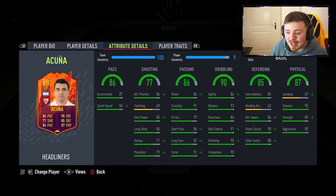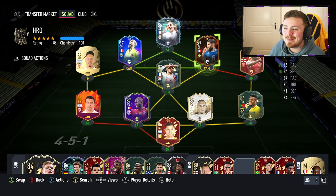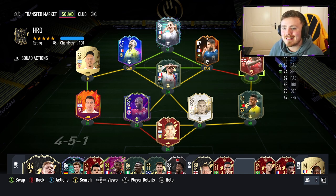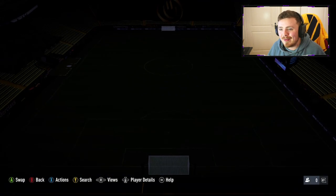Player traits: flare, outside the foot shot, and one CPU AI trait. The card looks really solid for 140k. Is he that cheap because of the pace? We'll check his price again at the end of the gameplay. For the chem style, it's a no-brainer — there's only one answer: chuck a shadow on him, max out the pace and defending stats, and he's going to be a well-rounded tank in the middle of the pitch or at left back.